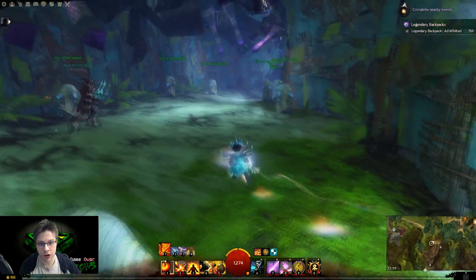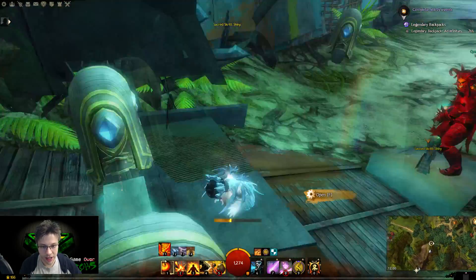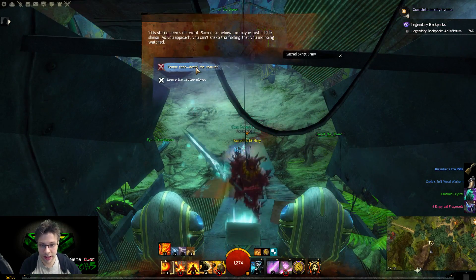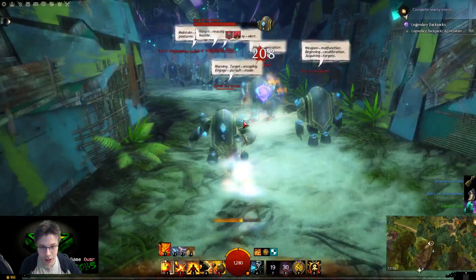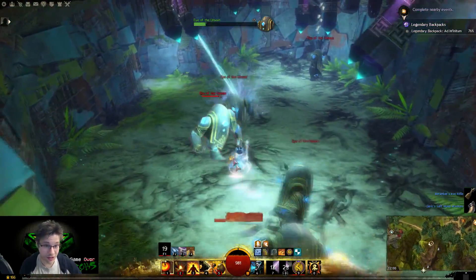Then you run through here to the shiny thing and the splendid chest. So you open the chest, and examine the skrit shiny. You tempt fate and break it, and then all of the golems come alive. Oh my god! And then you just kill all the golems.